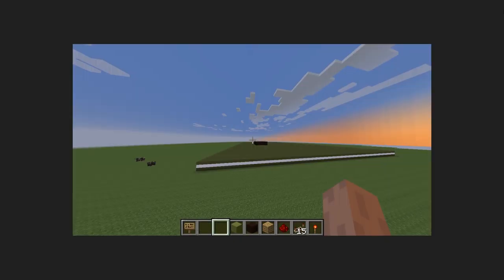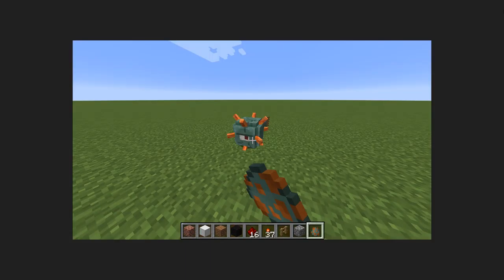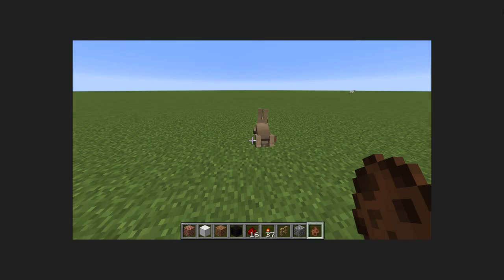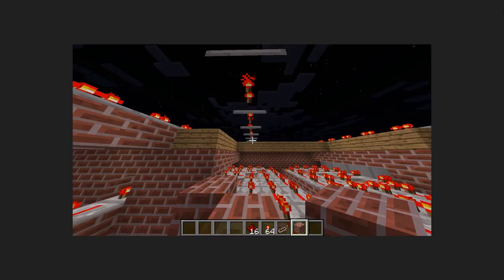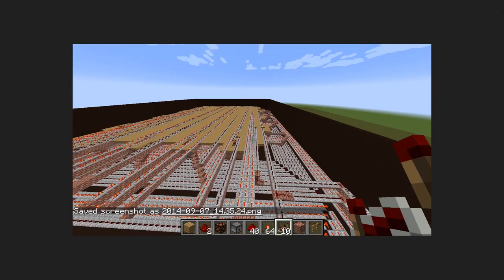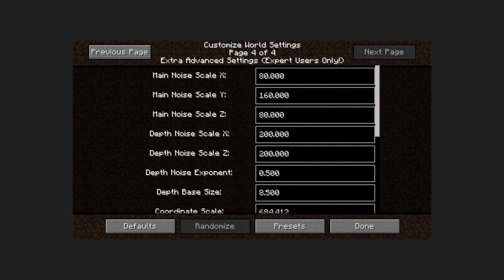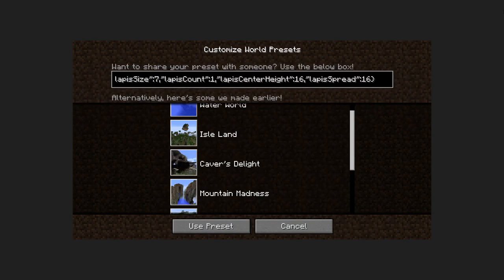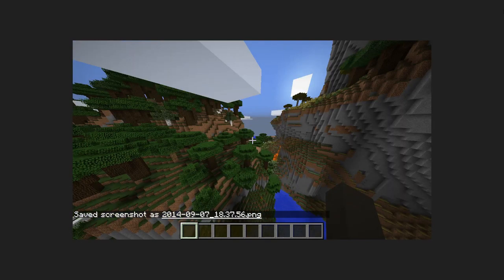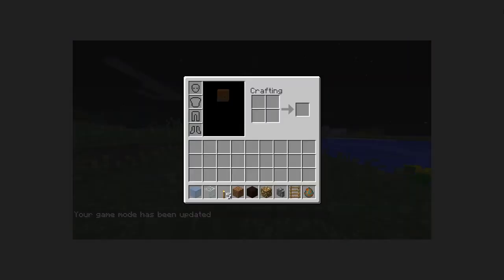This is computer chip redstone. Some of this was built using MCEdit. Computer chip redstone was actually, in some ways, based on Tron and Tron Legacy. What I'm showing now is some of the world options that were available. I found the custom worlds within Minecraft to be really awesome, so I wanted to try and work with some of those.